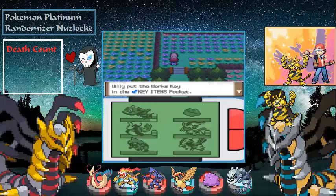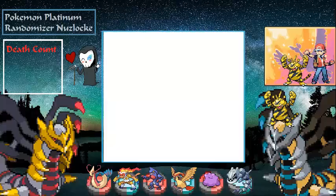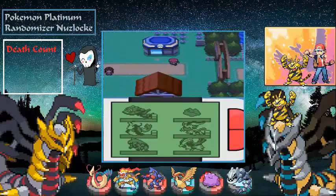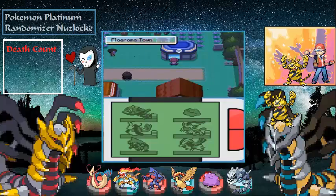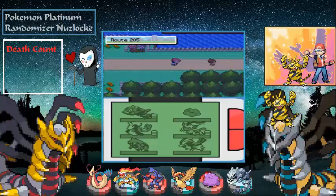Let's get the Works Key and some Honey. I don't feel like running back to the Pokémon Center so let's just use the Super Potion — better safe than sorry. I have my Task Manager up to keep an eye on the CPU, because that's mostly why this lags. If I randomly don't move or pause, I'm keeping the CPU down.